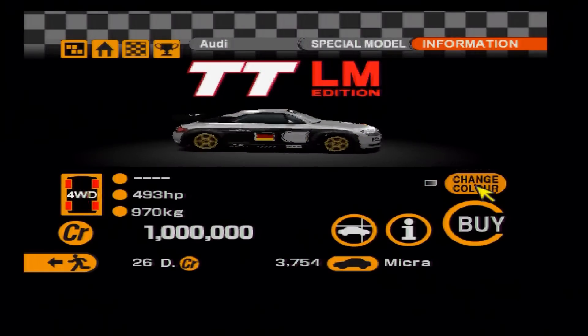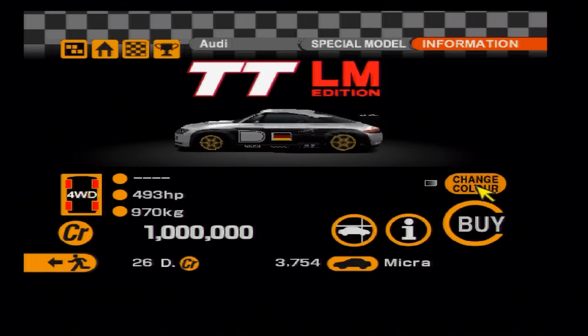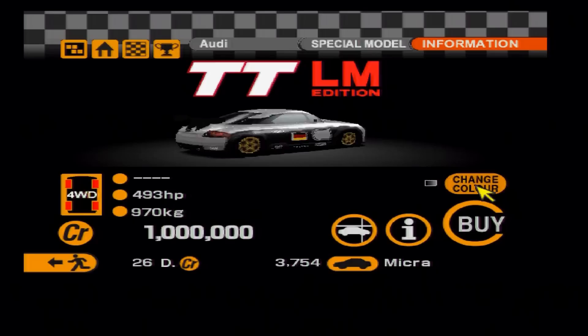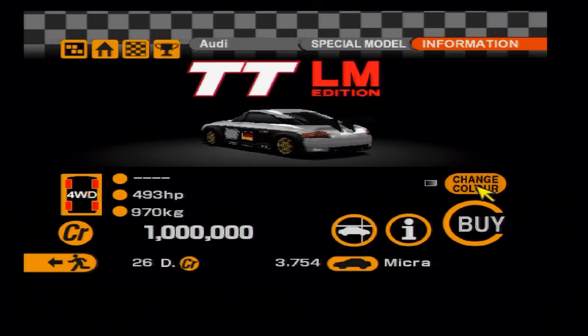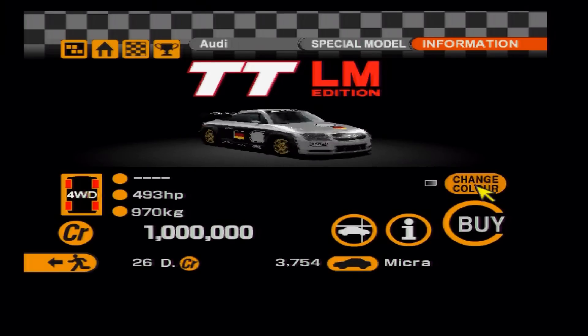Next up is a race car that's very easy to forget from Gran Turismo 2: the Audi TT LM race car. As you can see from the specs, in some ways it's not as strong as the TT DTM machine we have now, but it's ultra-lightweight and just a really quick all-round vehicle.